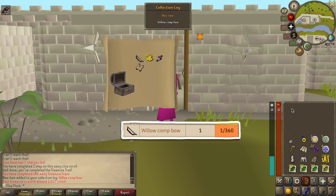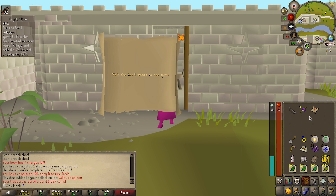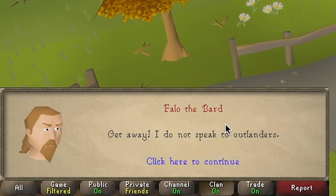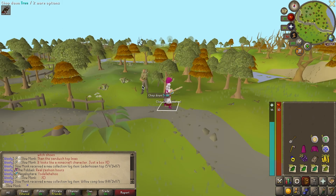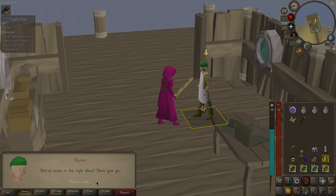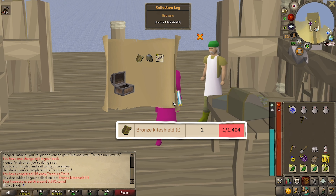Here we find a master clue. I'd love to complete one of these. It's a pretty long walk, but maybe it'll be worth it. Back on the hunt, we find another casket. I'm glad we built that clue storage. We seem to attract uniques.